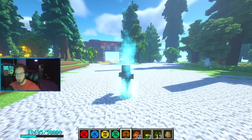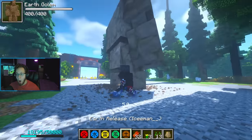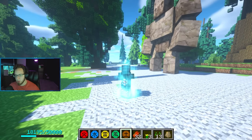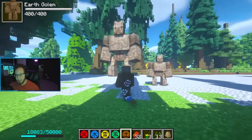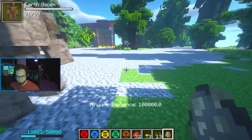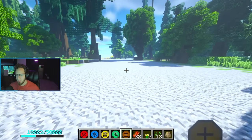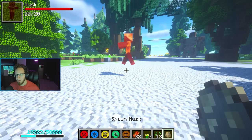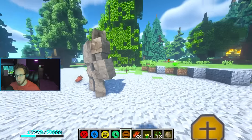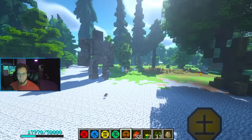Earth Golem - these are actually going to be useful. I think it maxes out at 5. The more you put into it the bigger the golem is - that is dope. The smallest summons one with 90 health, and the biggest has 400 health. They don't really follow you, they basically just stand there. But this guy means business - I like his attitude. I think these might disappear eventually, but that is all five of the basic natures.